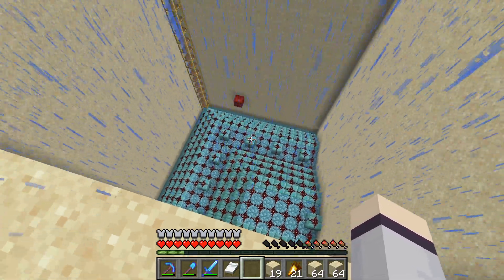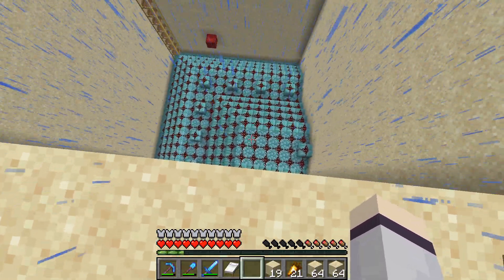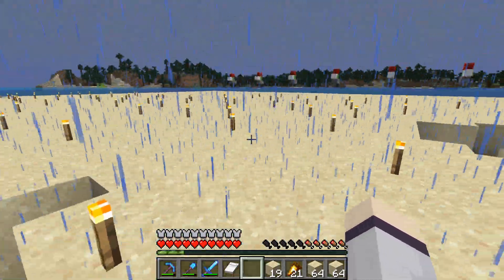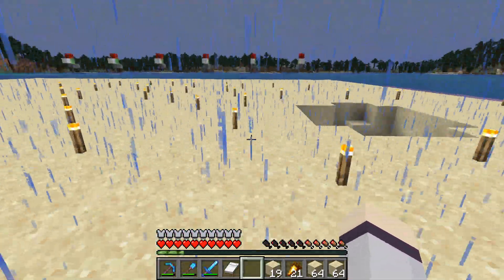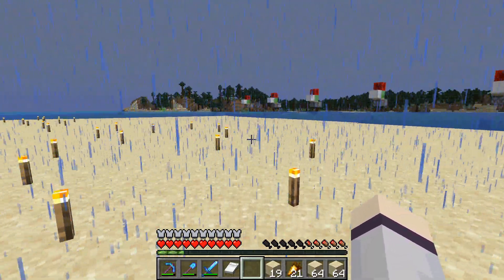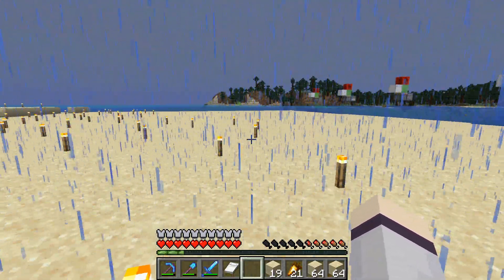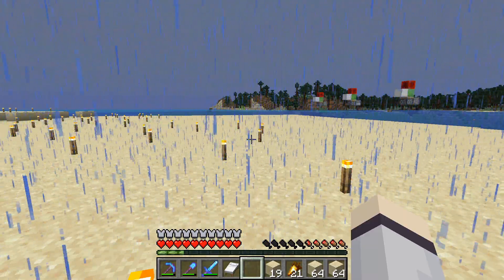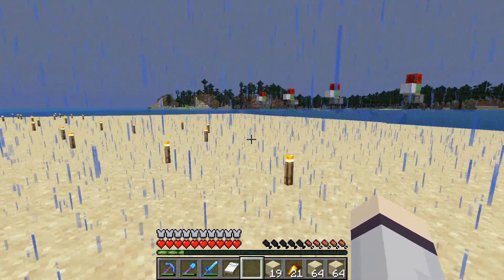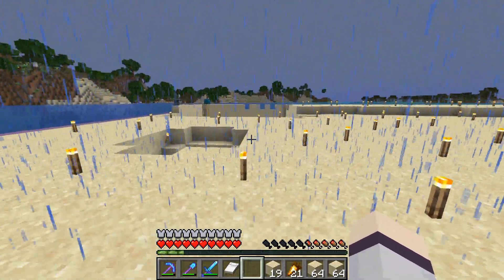Instead of going back to my base and getting more sand, I just started clearing out the areas — I'm going to have to do this anyways. That's redstone on there; when the sand falls on the redstone it breaks. So I've got this section cleared out. I used that sand to finish up the filling. It probably would have been faster to fix the machine, but I was worried something going wrong again would cost even more time. So I took the safe route — it's all done now.